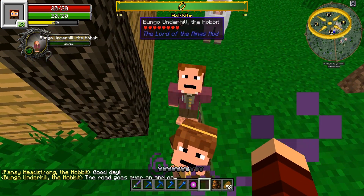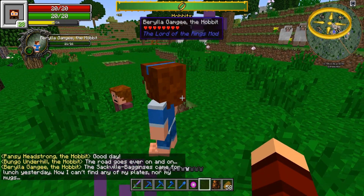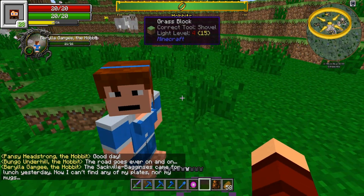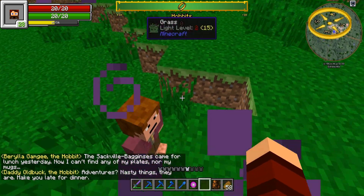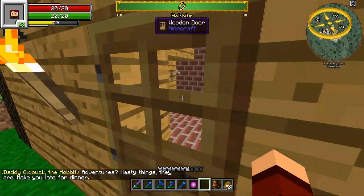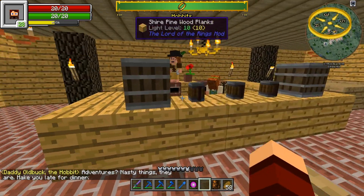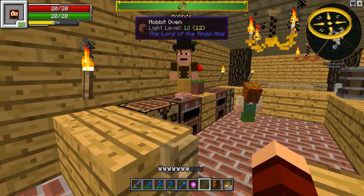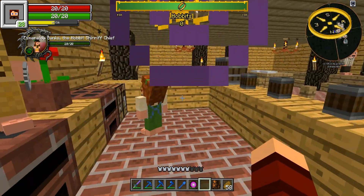Good day — the road goes on and on, yes, I got that. He's saying something about lunch yesterday, can't find any of his plates, ignoring his mugs. Adventures — nasty things they are, make you late for dinner. These little guys eat so much food, it's unhealthy. Oh yeah, he's drunk. Yep — silly hat, up on the counter. He's definitely got a problem.